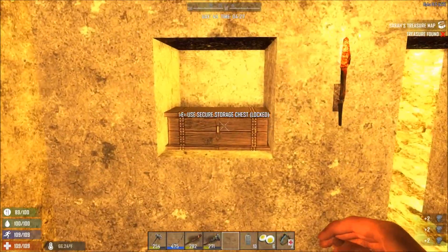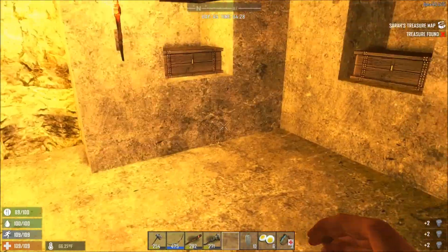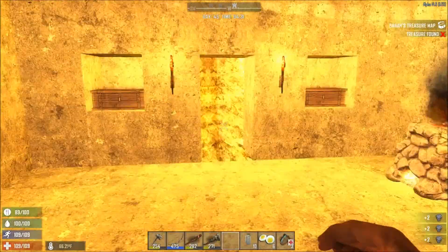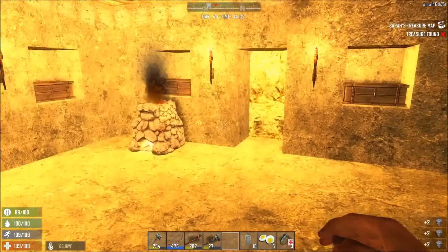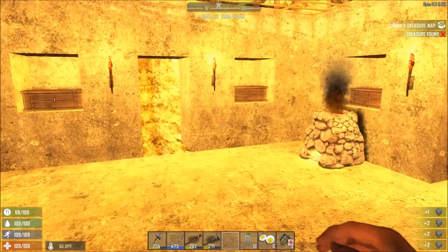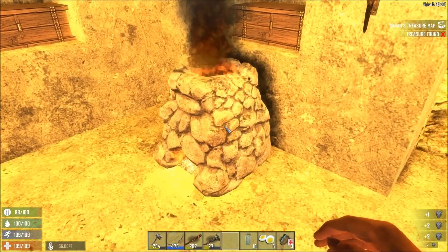For the time being, this is going to be the area where we're going to have our forges and our cooking fires. These storage chests ultimately will just be used for the items we need for cooking and forging, plus the fuel to run the forges and the stoves.